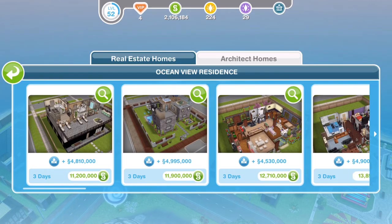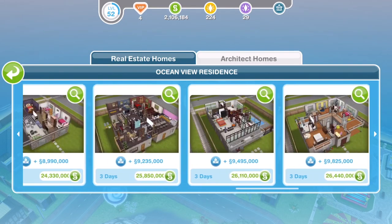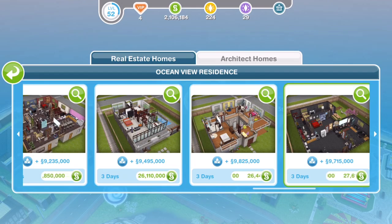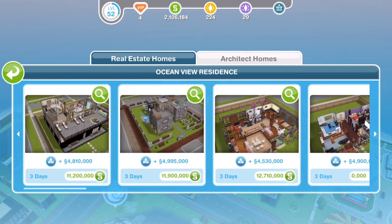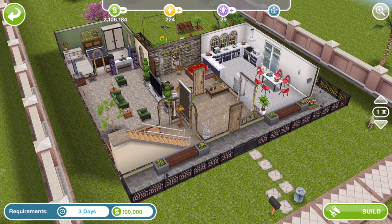Hi guys, my name is Gina Gemsicle and today we're going to take a little tour through all of the new architect homes released into Sims Freeplay on the 26th of July 2016 with the Movistar update. There are a massive 20 new houses and they are all for simoleons which is amazing. We're just going to tour the first 10 in this video. I am going to show you all of these on a premium lot — don't pay any attention to the price and the time at the bottom because it could be completely different for you, depending on how many houses and buildings you have in your sim town.